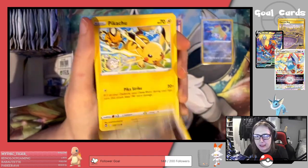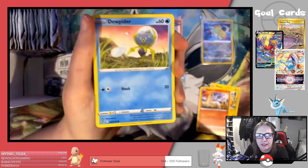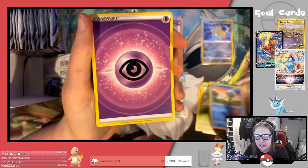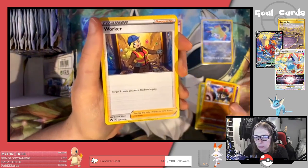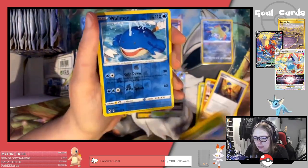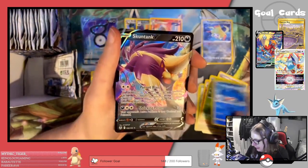Alright: Ferroseed, Pikachu, Ponyta, Vaporeon, Dunsparce, Psychic Energy, Claydol, Worker, Sunflora, Reverse Wailmer, and a Skuntank V.